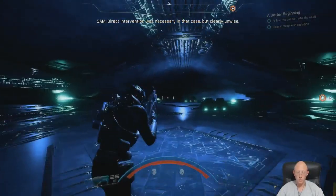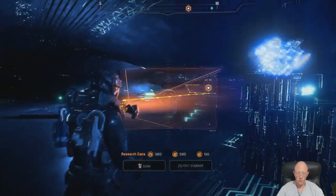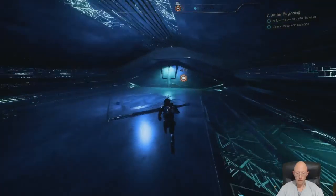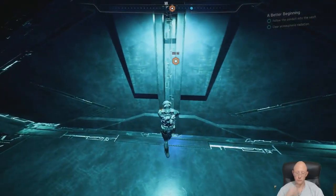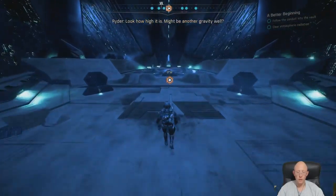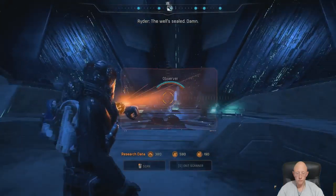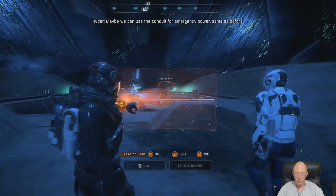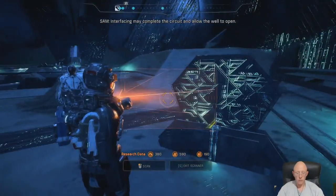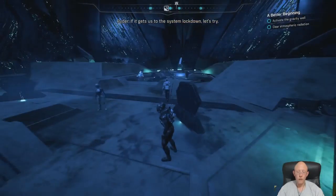Direct intervention was necessary in that case, but clearly unwise. Look how high it is — might be another gravity well. The well's sealed. Damn. Maybe we can use the conduit for emergency power, same as before. The conduit splits and goes through each of those devices — interfacing may complete the circuit and allow the well to open. It gets us to the system lockdown. Let's try.